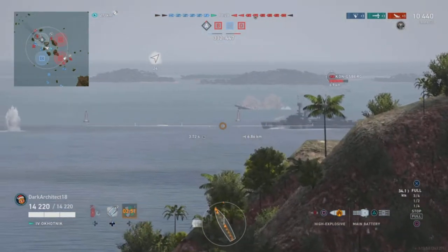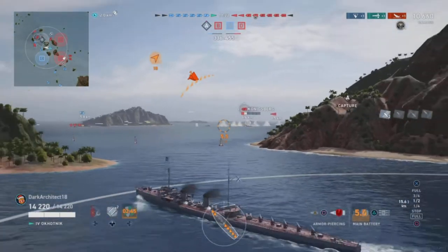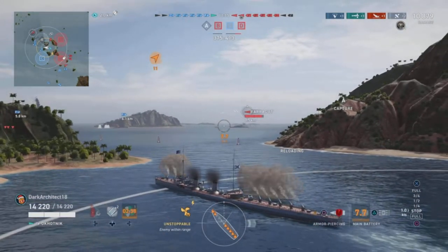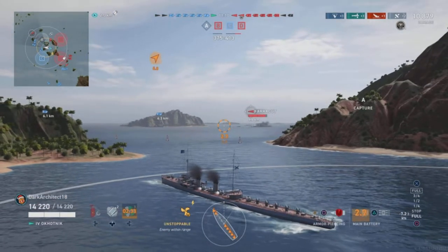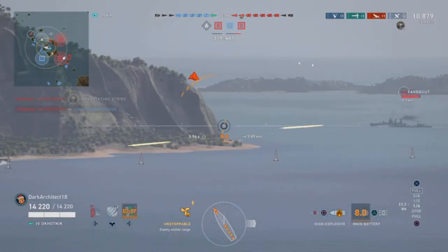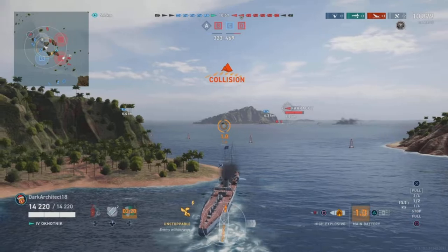We missed out on the Königsberg — a bit of a bummer. Now we're going after the Farragut. The Farragut is definitely a gunboat. A competent Farragut player can take out an Ohotnik, but if you know what you're doing in the Ohotnik you roll up to the side and ambush him with guns and torps.